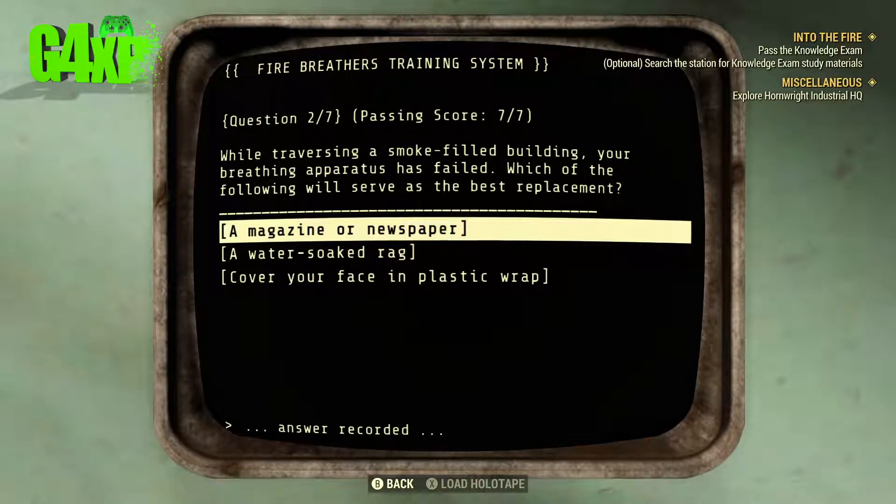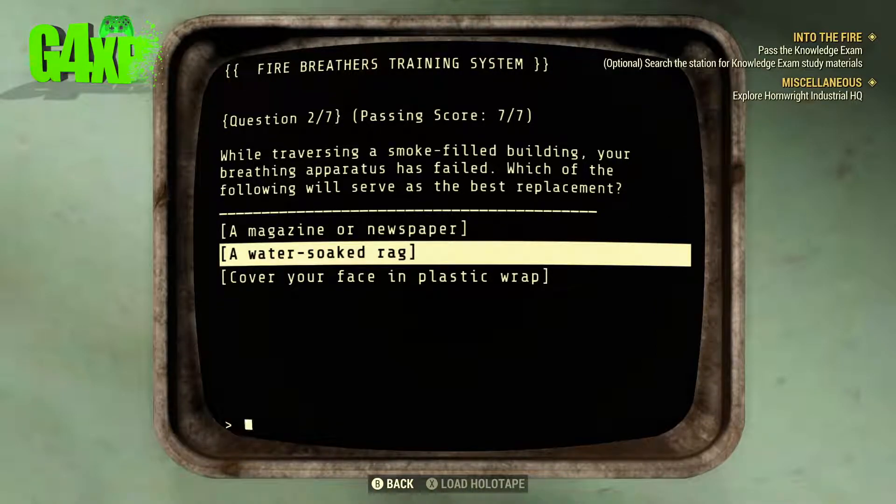Question two: While traversing a smoke-filled building your breathing apparatus has failed. Which of the following will serve as the best replacement? I think a water-soaked rag.